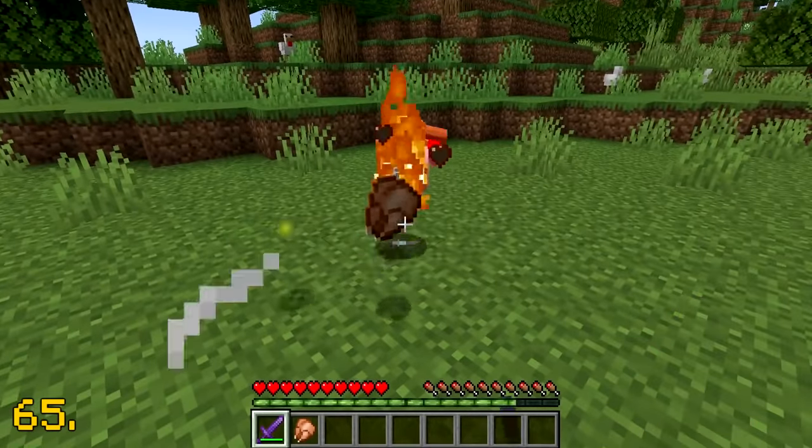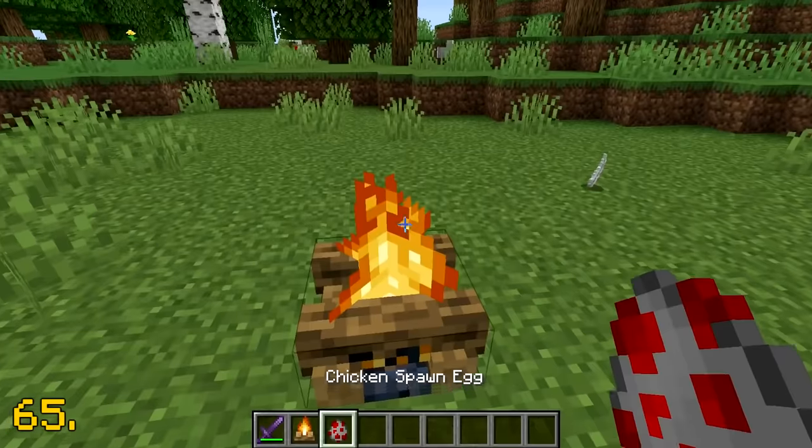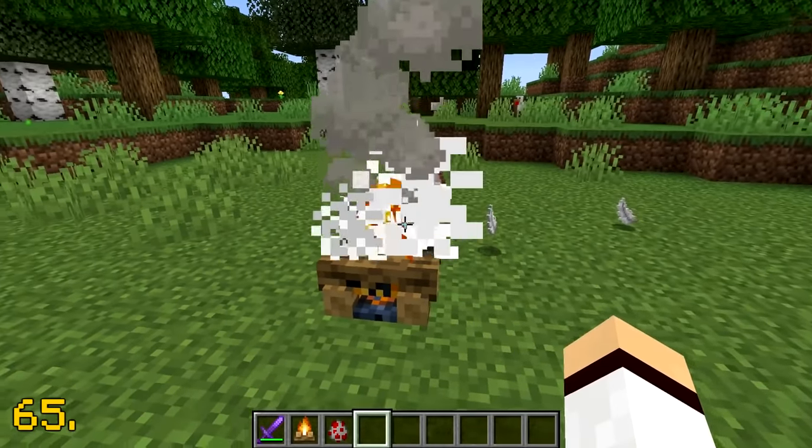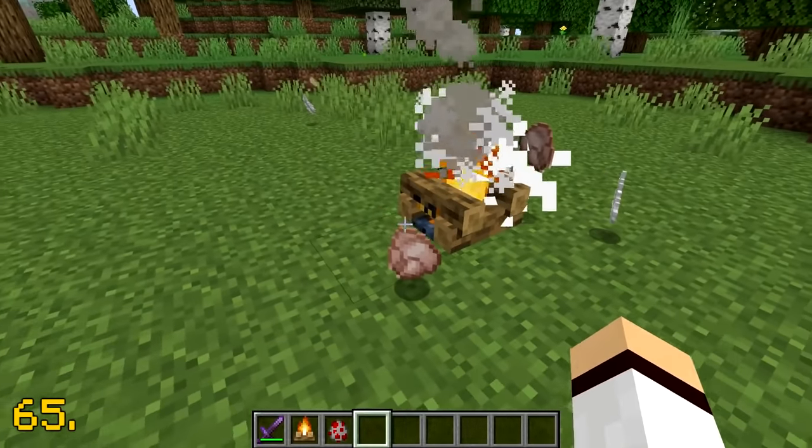We all know that when an animal dies to fire, it drops its cooked variant of the food. However, when an animal dies to a campfire, it drops the raw variant of the food, which is rather strange.